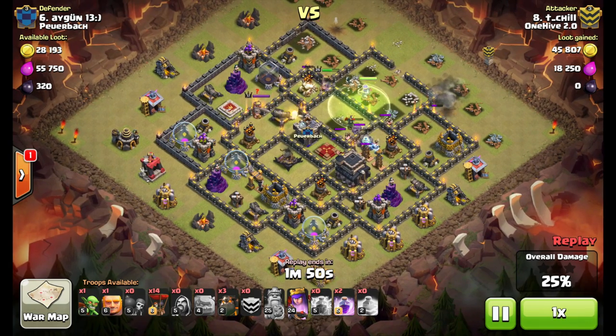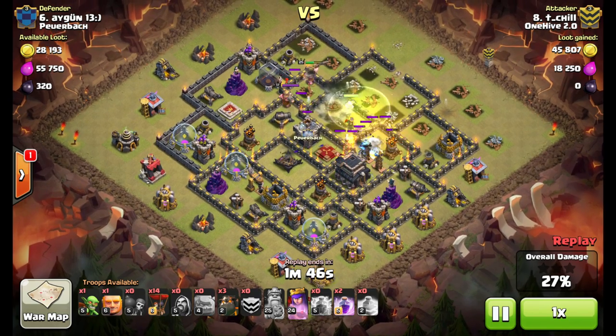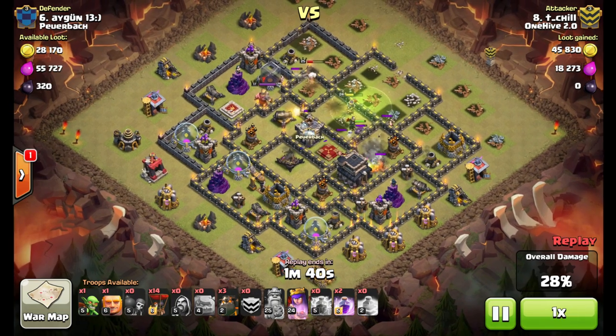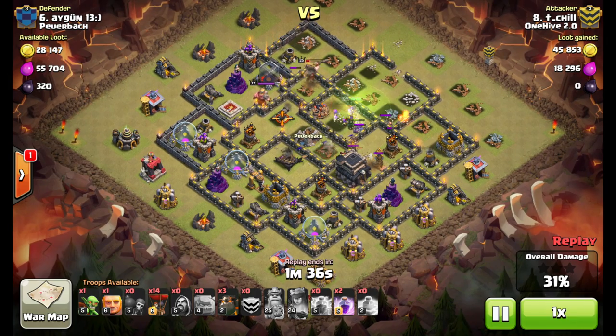Awesome job recognizing he needed to use that ability early. Gets the first Air Defense down. You can see the Jump Spell there — the heroes using it are so picky, it's barely even covering that wall. The King makes the jump, and we've hit it where they don't take the Jump Spell. So he uses the Queen's ability and gets the second Air Defense down right there.